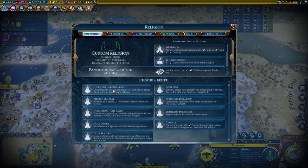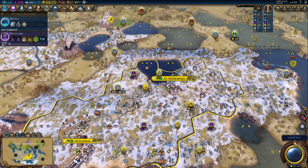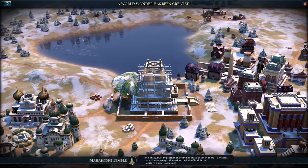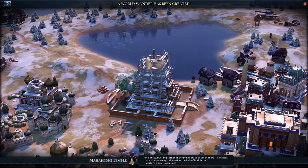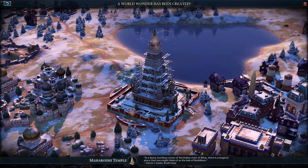The remaining beliefs are all up to you, just pick whatever sounds nice. Now, that's all great, but we still have really bad culture and tourism. That's where Wonders come in. Wonders, apart from the unique bonuses — which are really good on their own — also provide tourism and the great work slot bonuses for theater squares, fixing both issues.